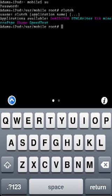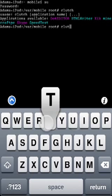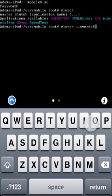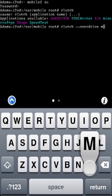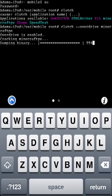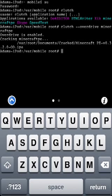You're then going to type 'clutch --overdrive' then the name of the application you want to crack — in this case it's Minecraft PE. Hit return, and it's going to dump the binary, compress the resources, and there you go, it's done. It will give you a location where the IPA is saved.